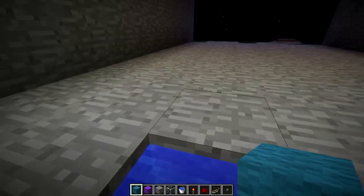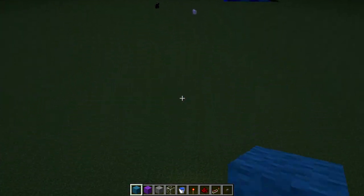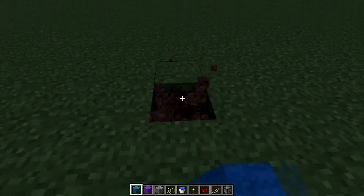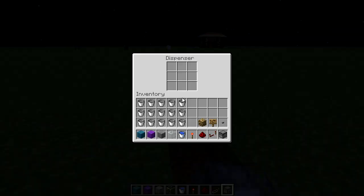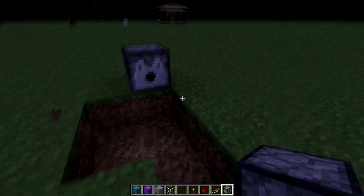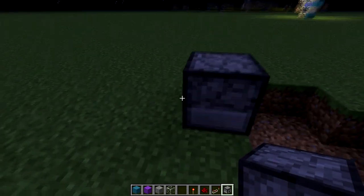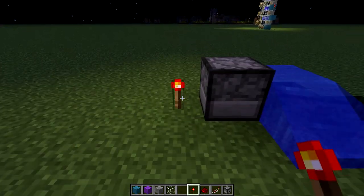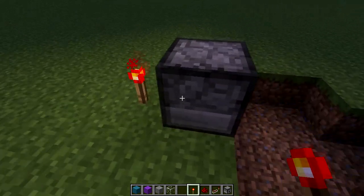With 1.3, dispensers have gained a new feature in that they can absorb and dispense water and other liquids. So if I put a dispenser there with a bucket and a torch, it will dispense. Now there's an empty bucket in there and it will absorb.